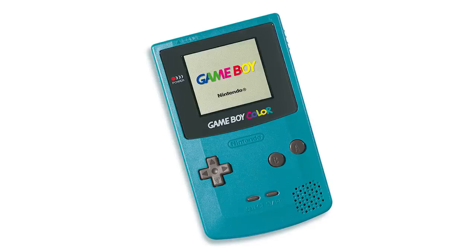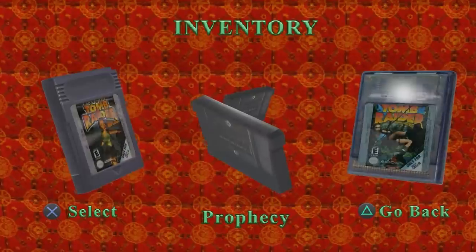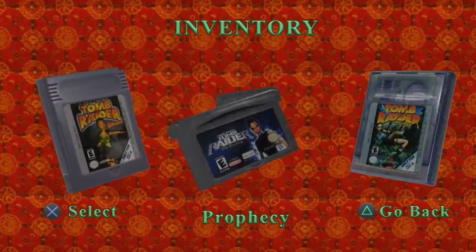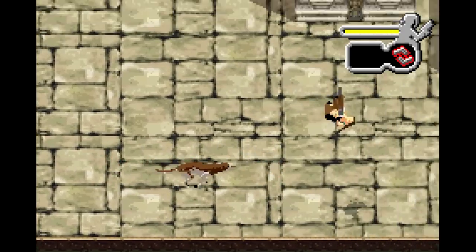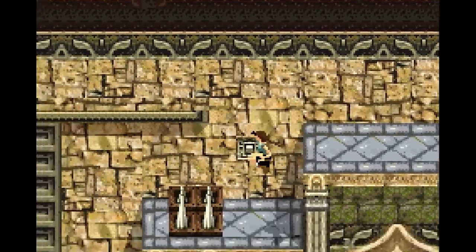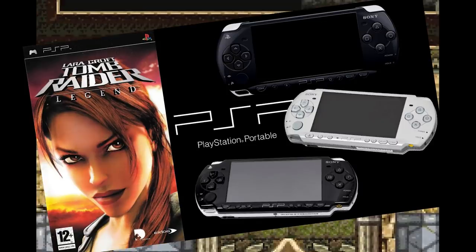Now we move into a new hardware generation — the Game Boy Advance, one of the best made handhelds ever. And with the new handheld came a new, more robust Tomb Raider game called Tomb Raider: The Prophecy. Prophecy is what made me want to make this video in the first place. This game is so good and is, in my opinion, the best 2D handheld Tomb Raider game there is — well, for a while it was, anyway.